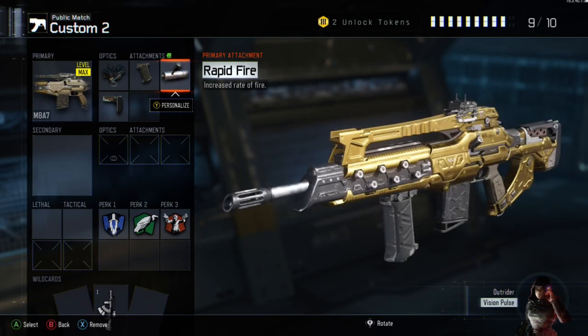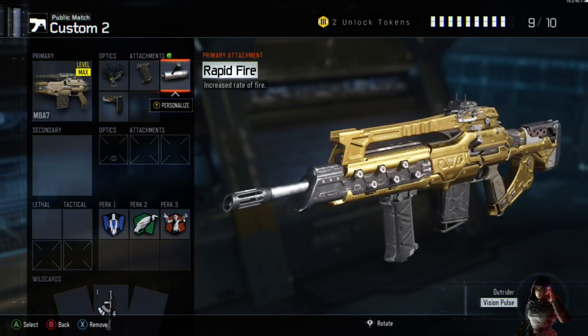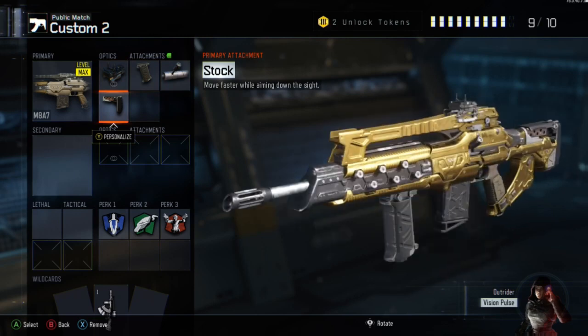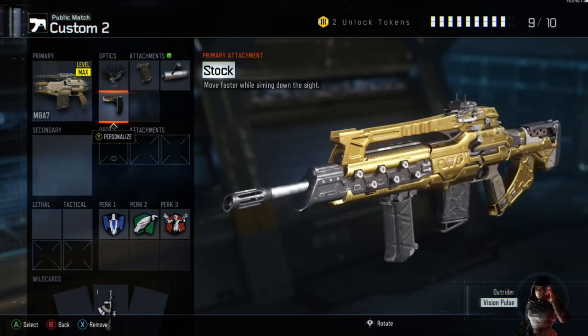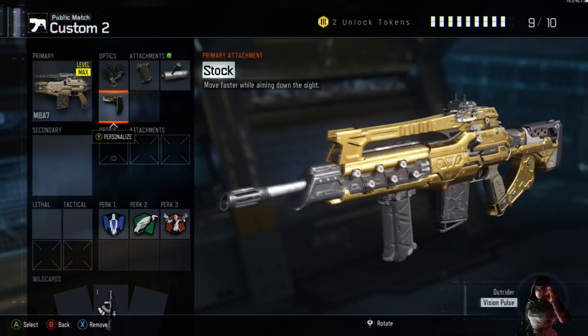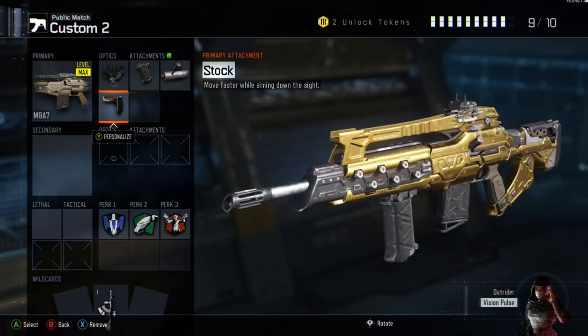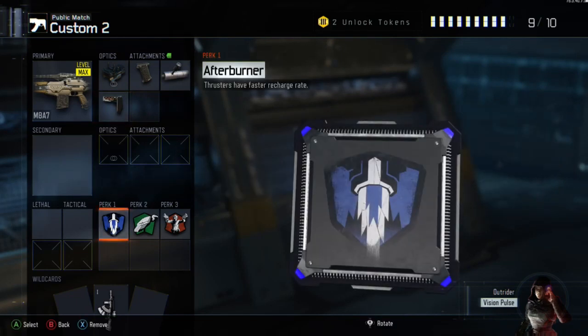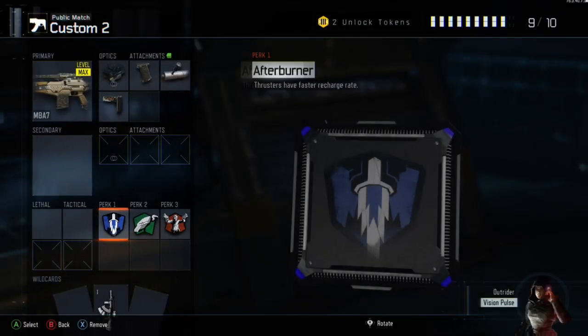The next attachment is going to be rapid fire. Obviously with the M8A7, the rate of fire is pretty slow — it's a three round burst — so you're going to need rapid fire to increase your rate of fire. The next attachment is stock. I cannot play without stock either. I need to be moving around the game really fast, so if I'm aiming at an enemy, I want to be aiming really fast. I encourage you guys to use stock on your M8A7.